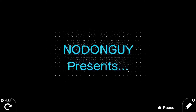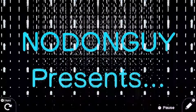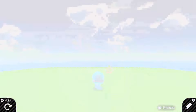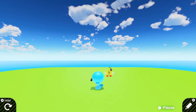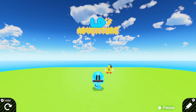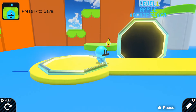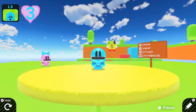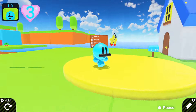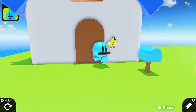This next game is called LD's Adventure, so let's go ahead and check it out. It seems to be inspired by both Mario and Kirby - the character design definitely reminds me a lot of Kirby. I like this little map here, it kind of reminds me of Return to Dreamland a little bit. It's a 3D platformer and we have LD's house, which is a pretty cute detail.